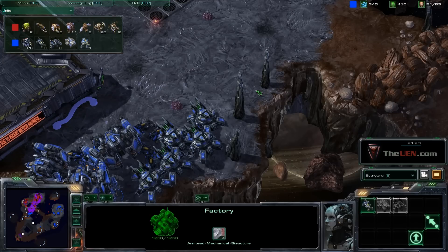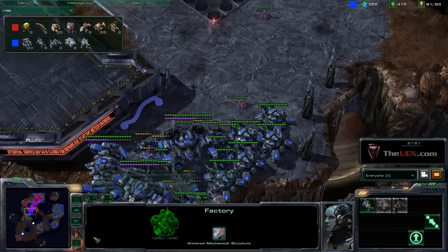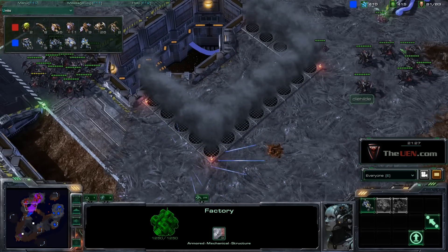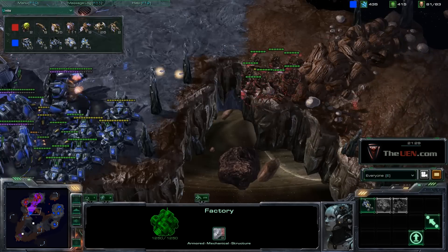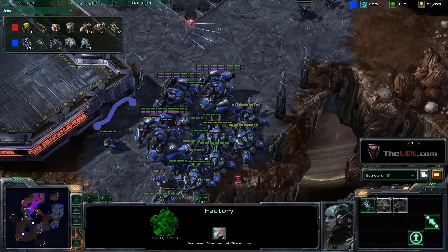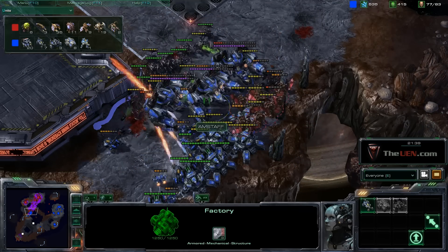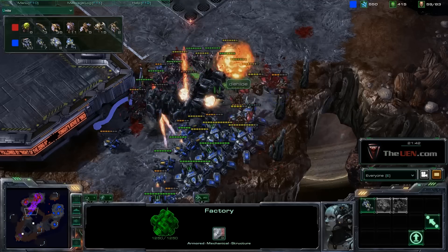Here's another mix. This Zerg player has some Mutalisks, some Roaches, and some Zerglings. What he's going to do is interesting — he's going to go in there, pull those Thors out of position a little, and then focus down on those Thors. By focusing down on the Thors he can kill them quickly, and most importantly he gets rid of the anti-air that the opponent has.